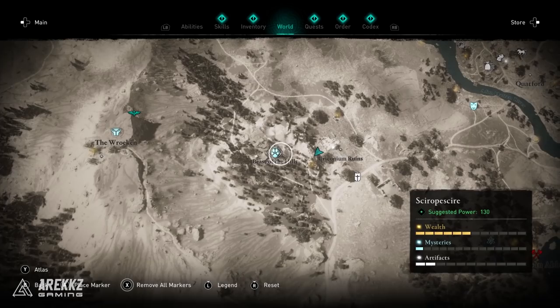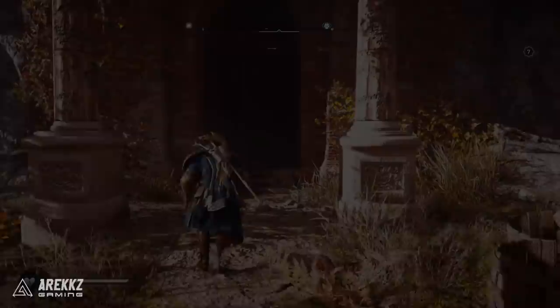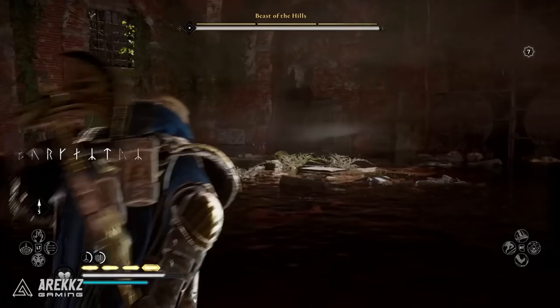Next we're going to the west part of the map — Shropshire, a power level 130 area. Head to the middle of a forested area where you'll find ruined buildings with pillars and a big archway on the outside. Run inside, follow the pathway down, and at the bottom you'll find the Beast of the Hills — a big bear.